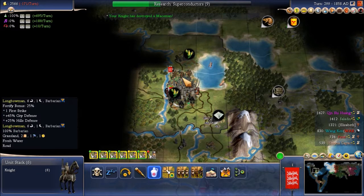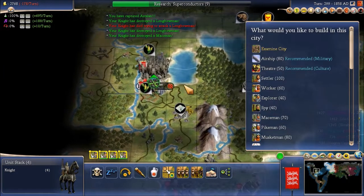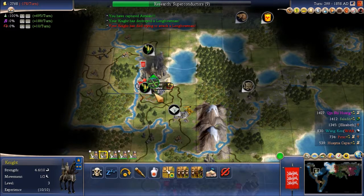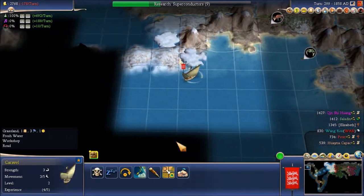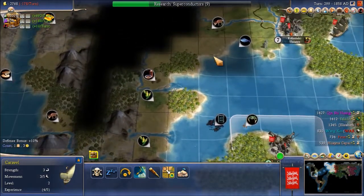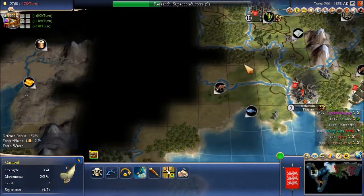Seven against three should be alright — boom — Azatlan is ours. Now I think we want a couple of settlers to bring over to North America. Settling two cities in this area here, at least two, would be good, just so that our territory there can all be connected.